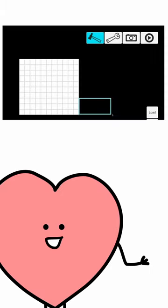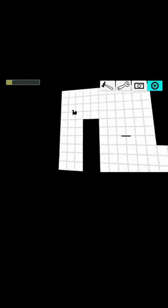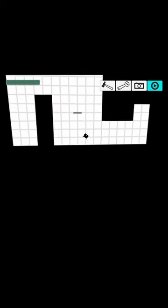Build mode was for level creation. You could draw out rooms, place or arrange objects, and save or load level ideas. Play mode was for testing the level in progress. Pressing the play button would start a playable version of your build mode level, so you could figure out if your designs worked immediately.